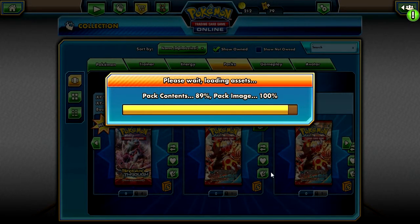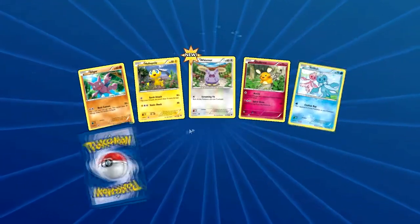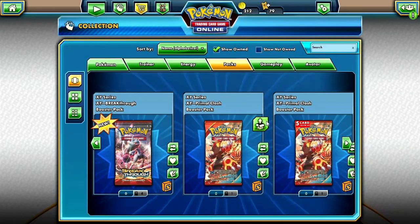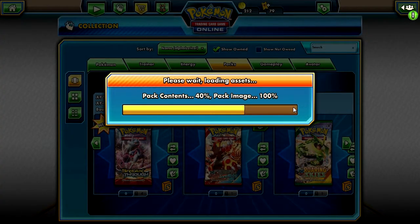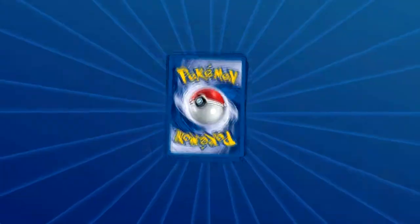I really want them to reprint Abomasnow as a card for the next set. I haven't seen an Abomasnow in a while and I'd be pretty psyched if they did that. Maybe Abomasnow might get a Mega — that'd be cool, just like a million hands. Sorry, it's coughing season — allergy season — and also I'm coughing.